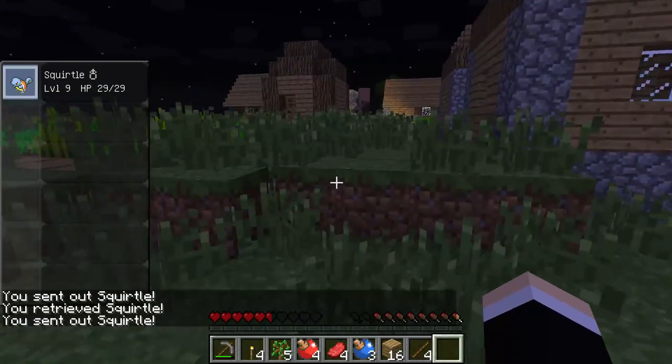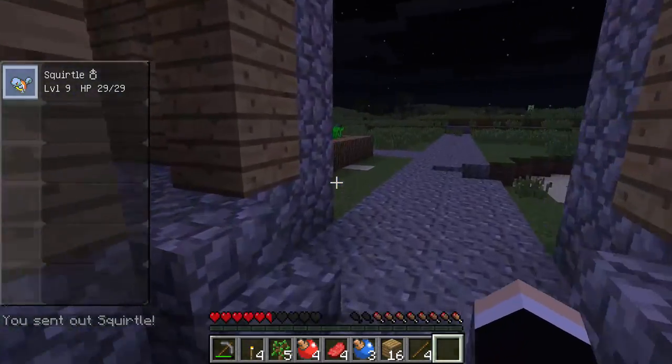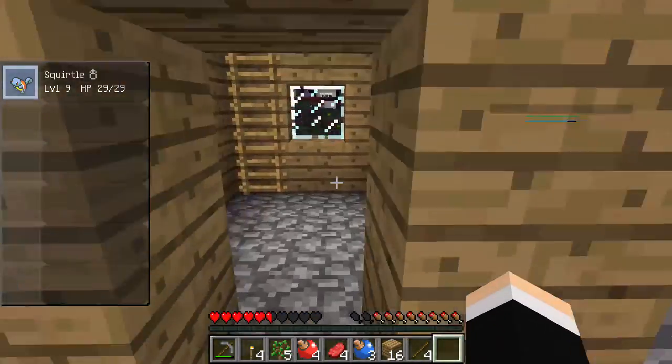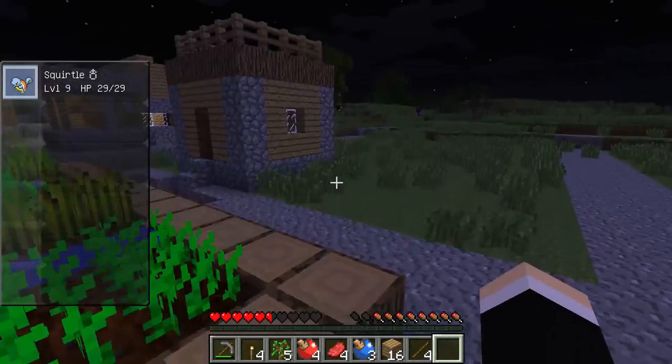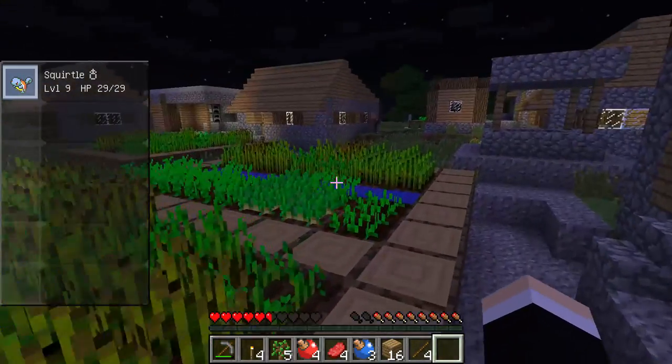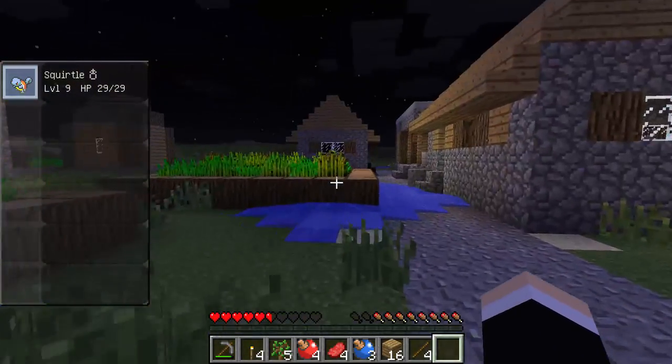Let's go meet the villagers. Two Pokémon Centers and a red one — let's see what we have. There's a furnace and a blacksmith area.